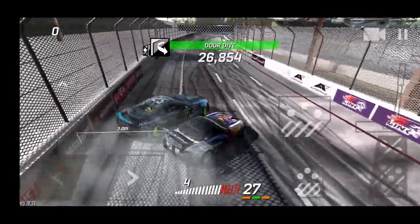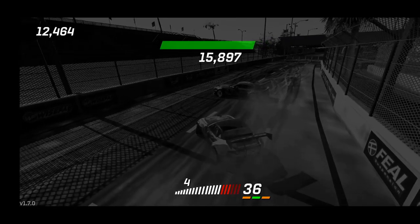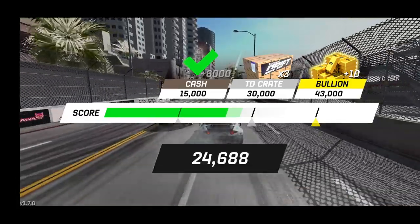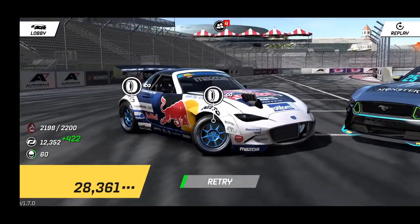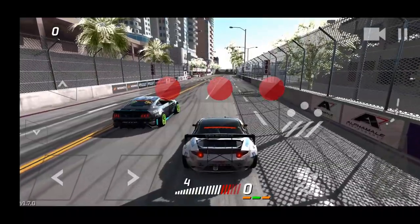I believe 30,000 is the third final score we need to try and get. We've got a long way to go, so we've got to make sure we initiate nice and tight on Vaughn and try and get this. We're chasing that leaderboard today — got to get all three completed before I can even see where on the leaderboard I'd stack.